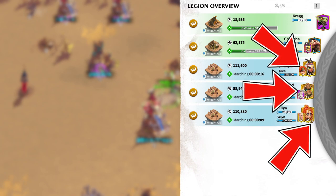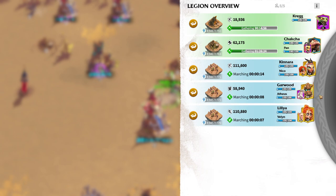I love Garwood as my main infantry tank, Lilia as my primary Mage hero, and Nico for my Archer hero. When Garwood, Lilia, and Nico reach level 30, I will pair them with Atheist, Velen, and Kinara respectively.